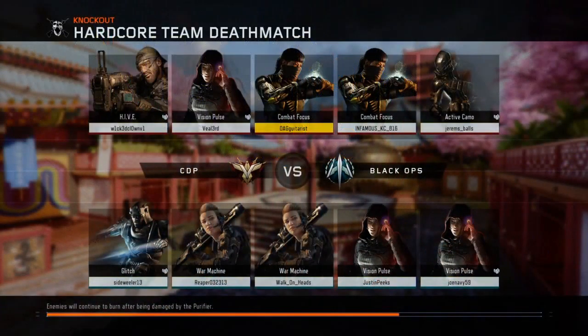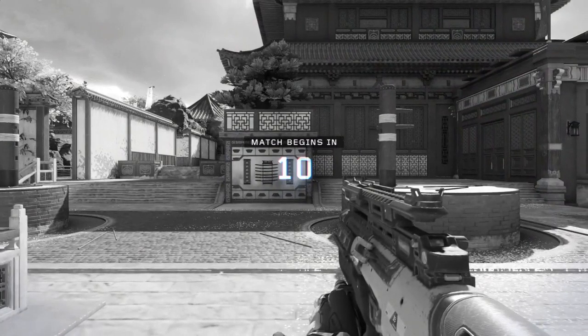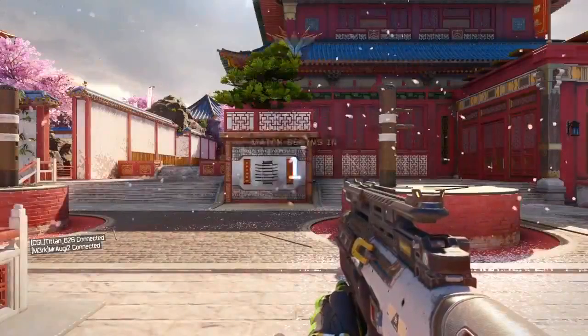What is up guys, this is MortonPower35 here and today I have a best class setup for the VMP. I was looking through some of my game clips just to see if I had any gameplays with my VMP and I found one that happened to have all the right attachments, perks and everything that I actually run on my class. This is actually the new map, Knockout, from the Eclipse DLC — my favorite map. I've done a review video on it already but today I just want to get into what I'm using on this setup and hopefully it will help you out.